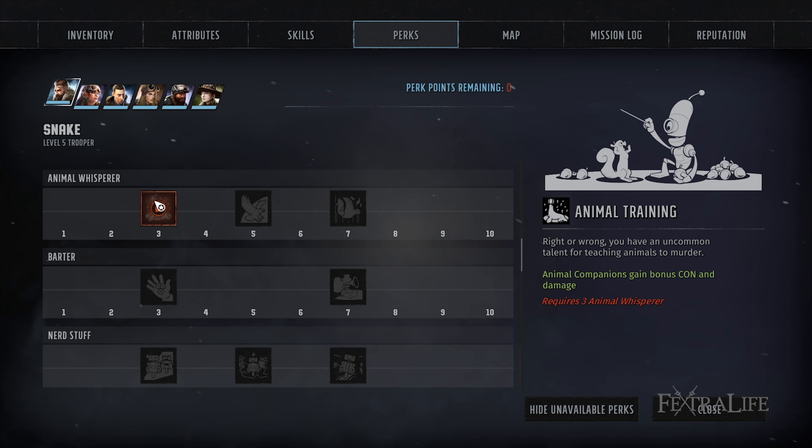Animal Training: this perk improves not only the health of your animal companion, but also the damage. Your animal companion can really help to soften up enemies for you early in the game and take fire that would otherwise find its way to you, so this is a great perk to have.